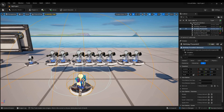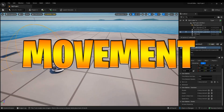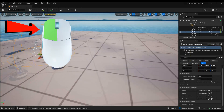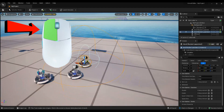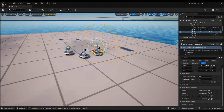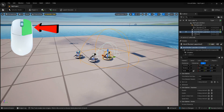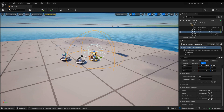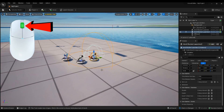Now I'm going to show you the movement basics. If you hold left click on your mouse you can look around, and if you drag your mouse you'll be walking around. If you hold the right click on the mouse you'll be looking up and down. And if you scroll with the middle mouse wheel you can zoom in and zoom out.